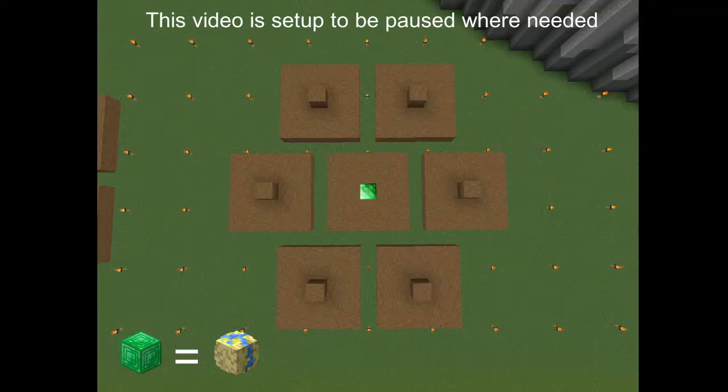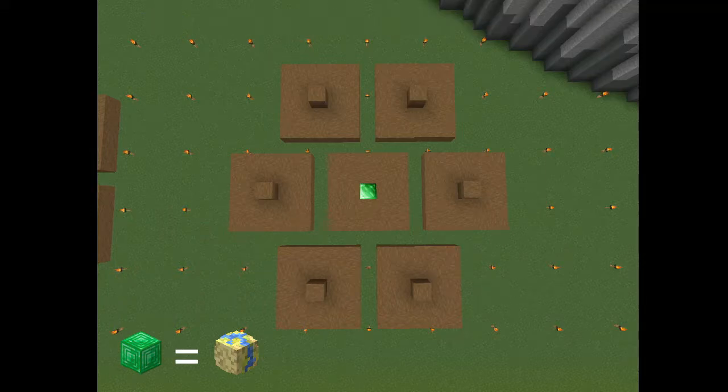First, you'll want to build something like this. The emerald block represents the farm crystal. The dirt blocks in the center of each square represent the minions. The center will also have one above the farm crystal.